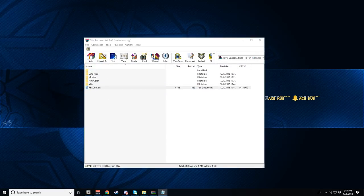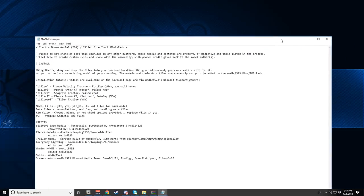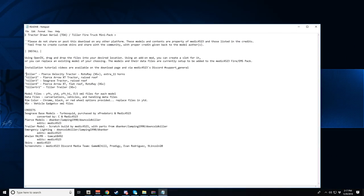Let me open up the README really quickly. As you can see, you get a couple of different trucks — you have the actual tiller which is the rear, and a couple of different fronts: a Pierce Velocity, Pierce Arrow, SeaGrave, and another Pierce Arrow flat roof Razor. A lot of different options, and this one also has the horns, which is pretty cool.